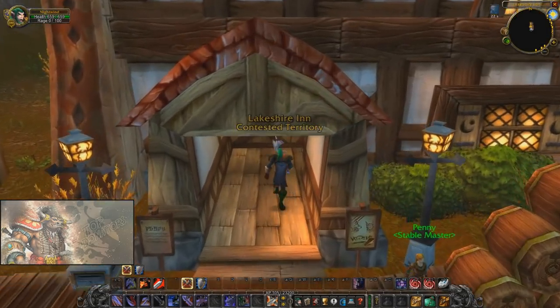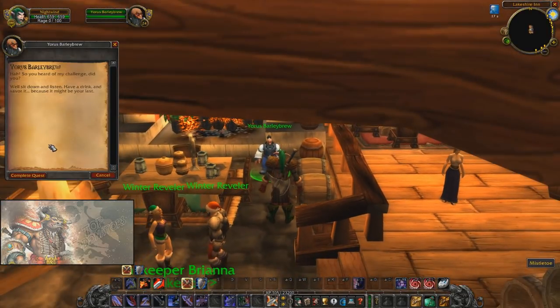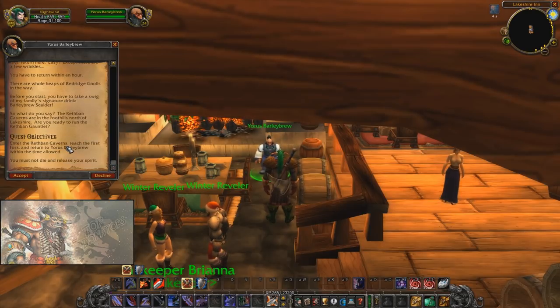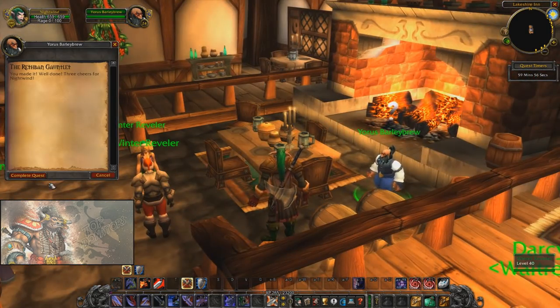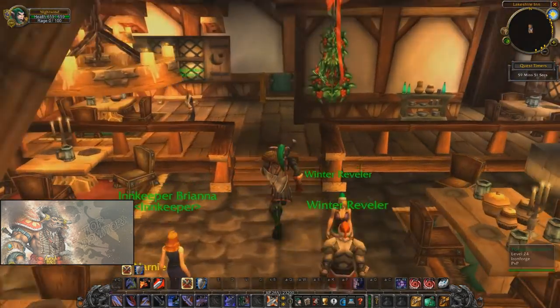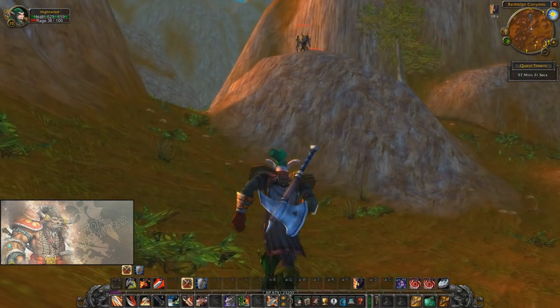A couple levels later at level 16, you can go to Lakeshire where your warrior trainer sends you to meet Yoris Barleybrew. The dwarf has an interesting drunken game called the Rathband Gauntlet. He gets novice warriors drunk and then sends us on the gauntlet — which is simply to go check out a cave north of Lakeshire. All you have to do is take a step in and run right back. It sounds like a childhood game where you step into a haunted house and quickly leave.